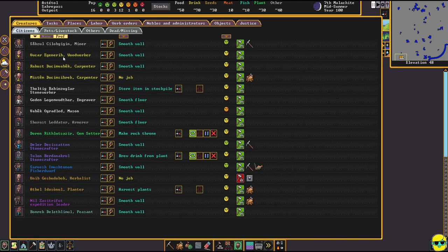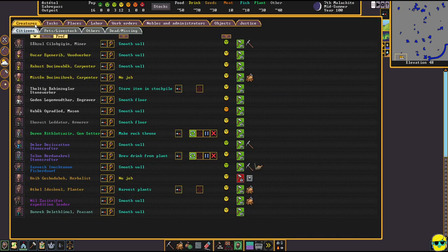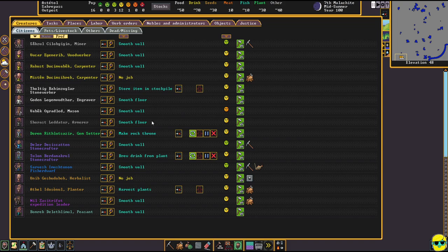Three people are smoothing the wall, which is confusing because I assigned engraving separately. I said only selected can do engraving, but maybe smoothing counts as stone cutting. These panel keys also represent tabs at the top of the screen, so once you're on this screen you can navigate using those. It's a good place to find if someone has no job. This engraver has no job because engraving is a separate task from smoothing, so I'll turn them back into a generalist until an engraving job comes along.